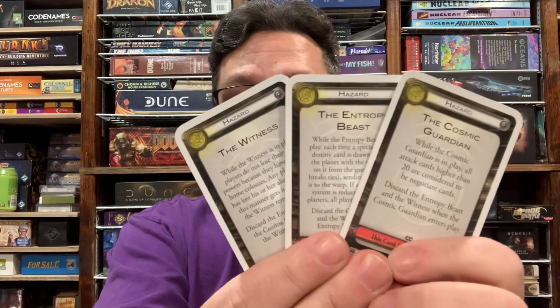I do like a lot of the other effects in the game. Something I also enjoy a lot in the original hazard deck were the 'This Card Remains in Play' cards — there are a lot of those that are really interesting. I especially love the three wise men: the Cosmic Guardian, the Entropy Beast, and the Witness. Each one of them dismisses the other; otherwise, the 'this card remains in play' rule means it stays in play unless something specifically calls for it to be removed.